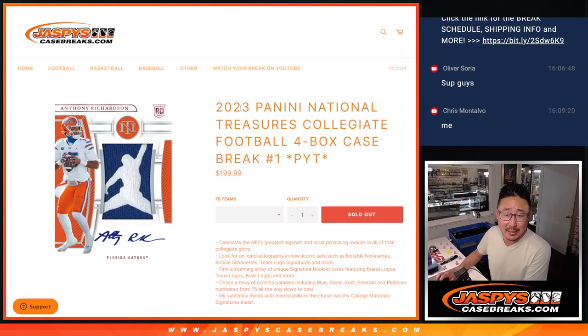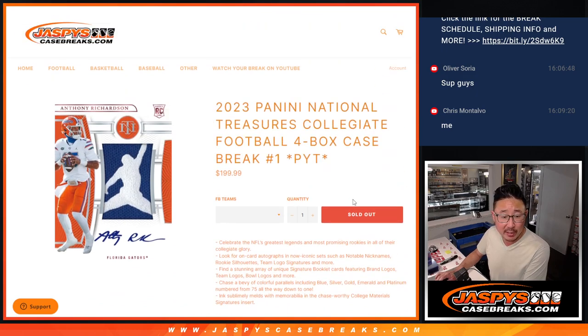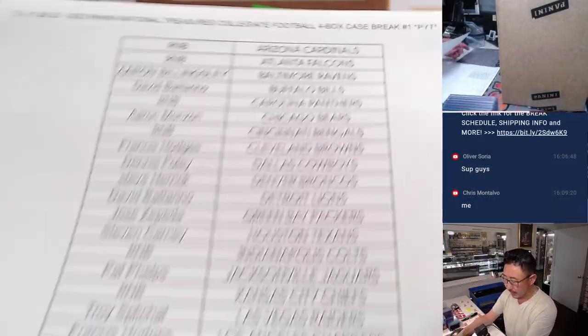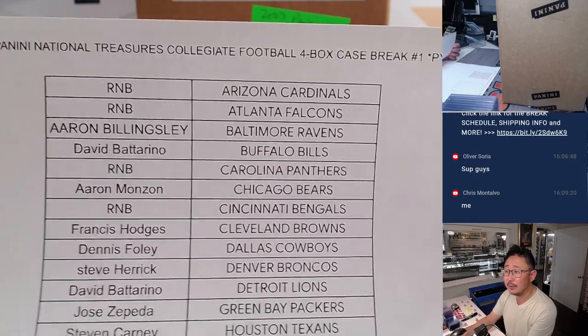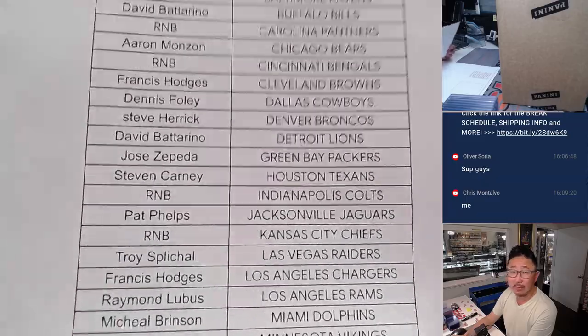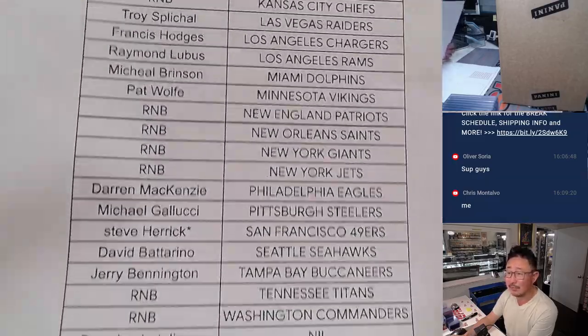Hi everyone, Joe for Jaspi's CaseRakes.com coming at you with 2023 Panini National Treasures Collegiate Football 4 Box Full Case Pick Your Team Number 1. A lot of great stuff here. Big thanks to everybody for making this happen. Big thanks specifically to this group — thanks to the people who bought their team straight up, and there's random number block teams as well. I think Steve got the official last spot in Mojo.